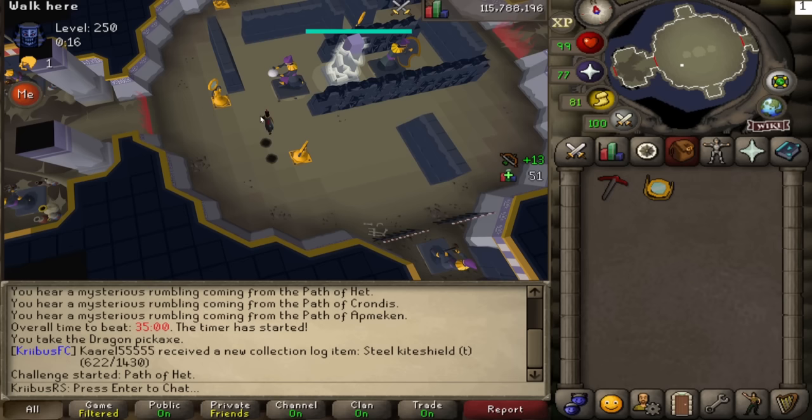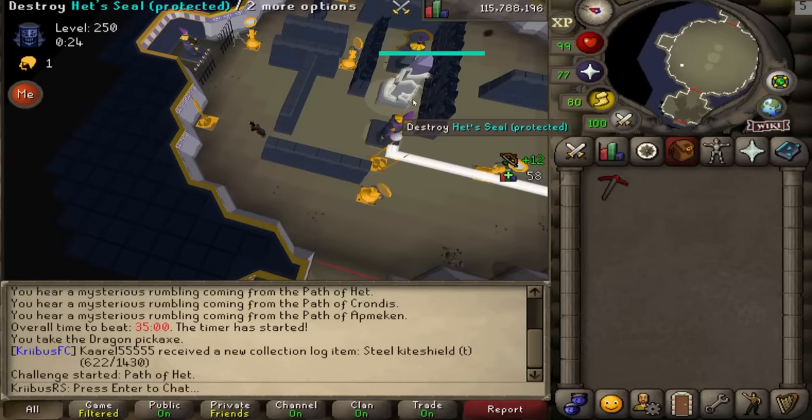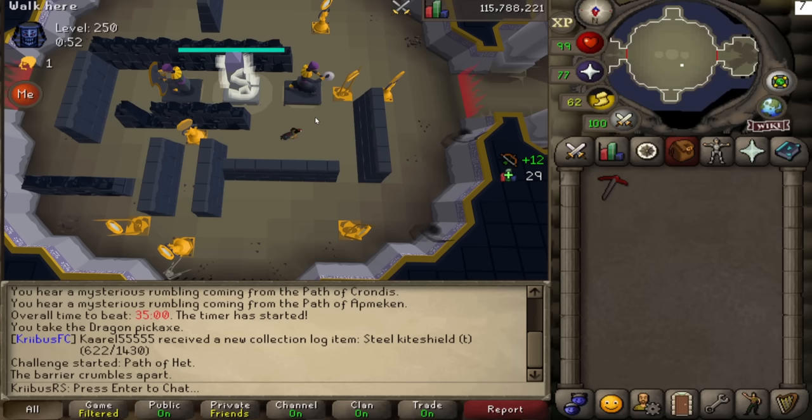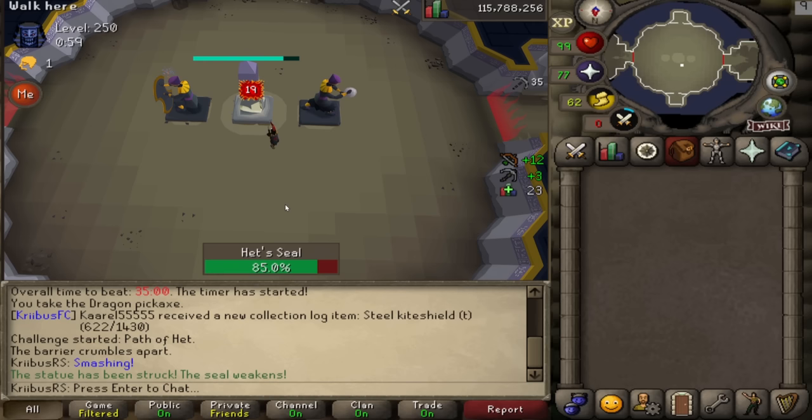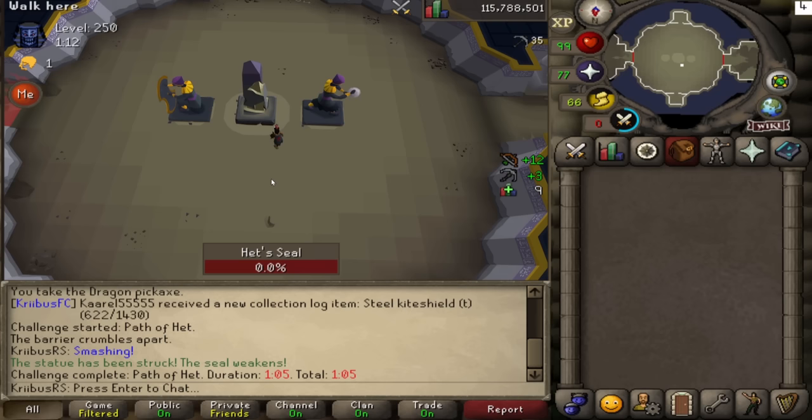Set up your puzzle but leave the first mirror piece in the wrong direction. Set everything else up in the room, then wait until the top-right counter reaches your entry tick — for me, four — and use your dragon pickaxe spec at the right time. You will always get eight hits no matter what. To avoid losing mining ticks when dodging black orbs, walk two tiles once you see your mining XP drop, then click back on the obelisk — this guarantees you won't get hit and won't miss any ticks.